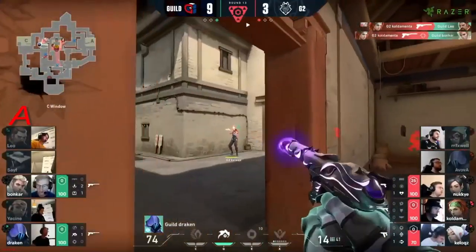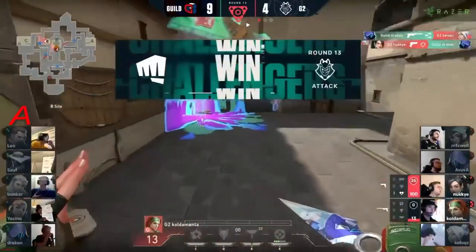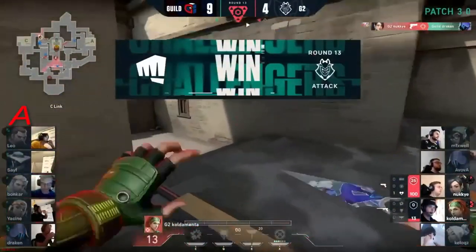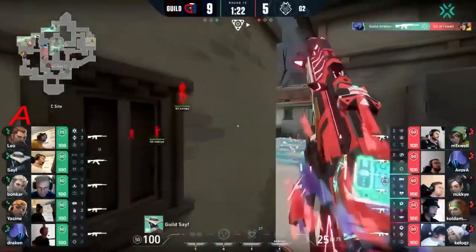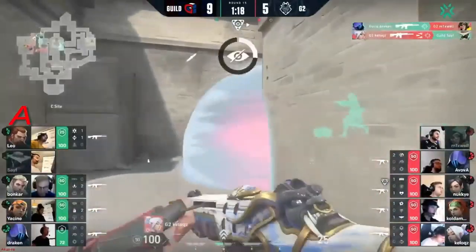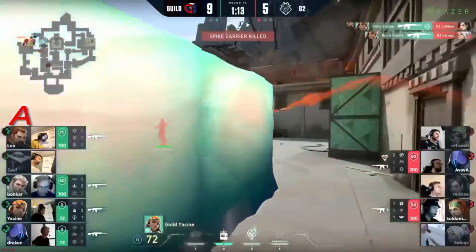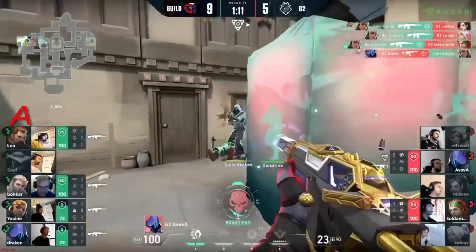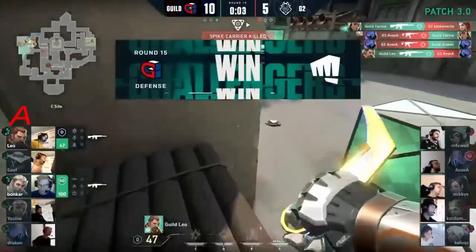Draken trying to come up and catch one but he loses a lot of health in the meantime. G2 picking it up — making sure that this could be the call. The full squad already on the move and by the looks of it they might just be looking for a retake. Kellogg's though — spotted a glimpse, that's all it took. The Boombox when he tries to fight — but instead it's Yasin to catch out too. Avova tries his best again.